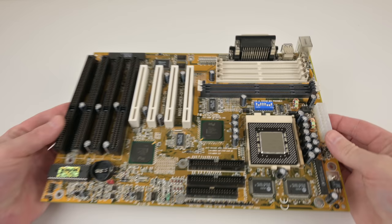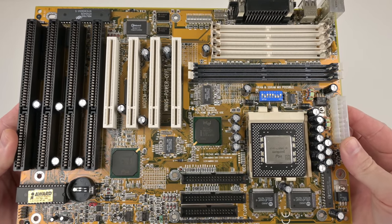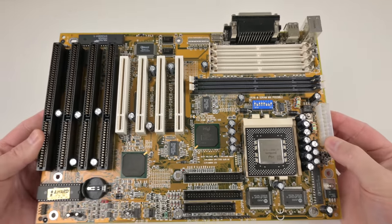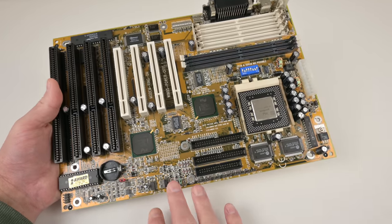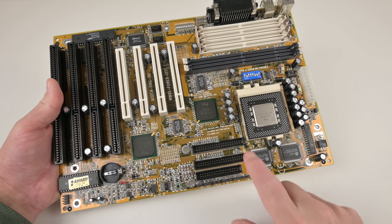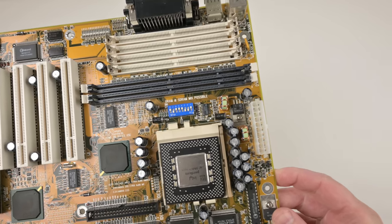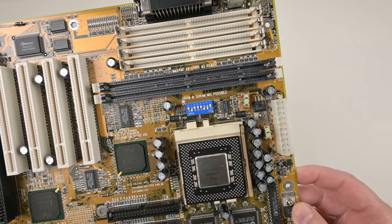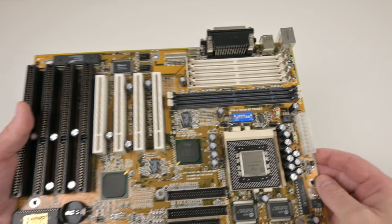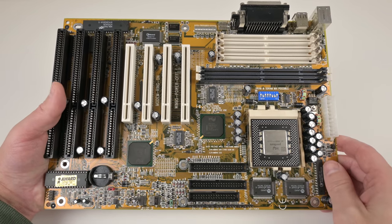Let's look at the test system. The main board is a Socket 7 from Gigabyte — model GA-586 ATX. It's a beautiful, very retro-friendly board with four ISA slots for DOS sound cards, four PCI slots, two IDE floppy controller headers, and DIP switches to configure voltage, front-side bus, and clock speed. This board is really well documented; all downloads, BIOS updates, and manuals are on my website.